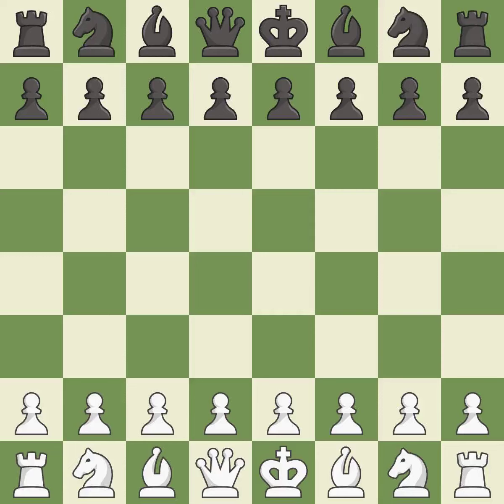Queen's Gambit Accepted, Central Variation, McDonnell Defense. 4.NF3 xe d4 5.Bxc4. Suddenly a close game that was lost by a mistake. White really outplayed Black in that one. White punished Black's poor opening preparation. That was a well-fought middle game that White got the better of.